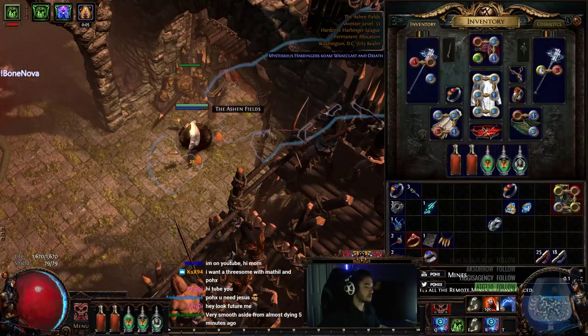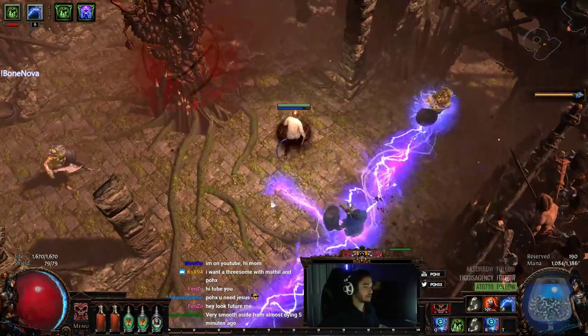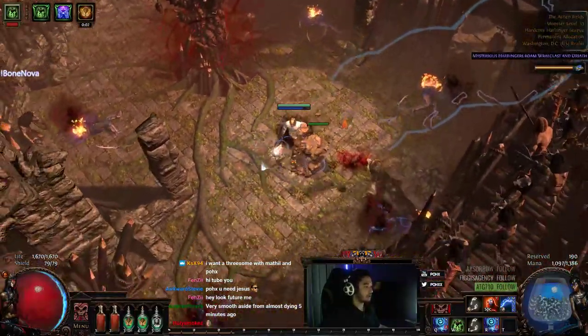In this instance we're going to use a detonate mines totem which just has Detonate Mines and Spell Totem to show you guys a little bit of how this works. I would highly recommend using a Vaal Clarity whenever you're playing a mine build because of how mana demanding they are.